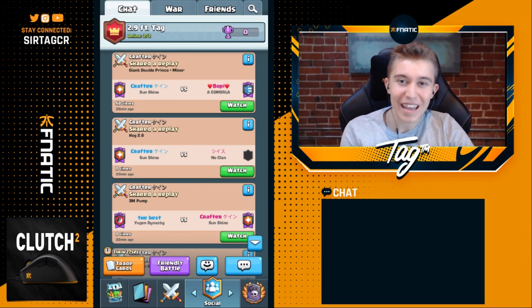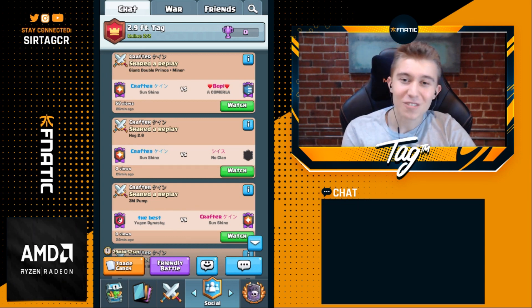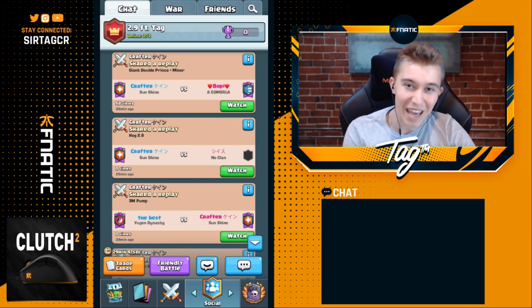Hey, what's up guys, it's Jake aka Tag, and today we're going to be showcasing 2.9 Expo in the hands of one of the very best, if not the best 2.9 player in the entire world: Crafter. He's playing against some of the top players in the world, destroying hard matchups like the Giant Double Prince Miner deck. I specifically asked him how to beat this, so let's jump straight into the game.